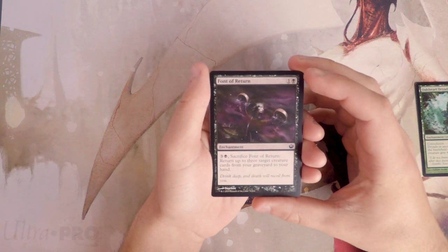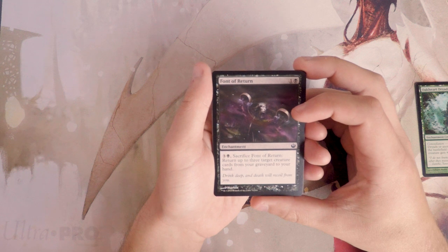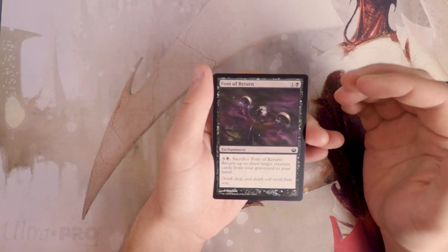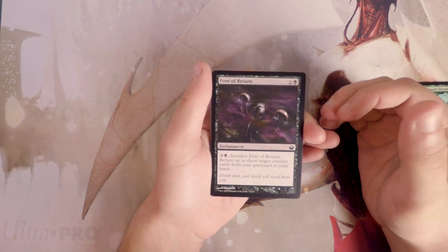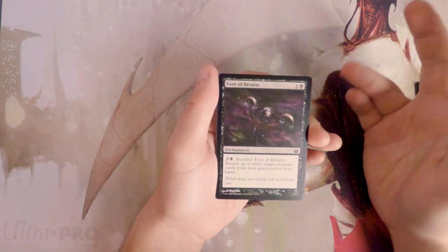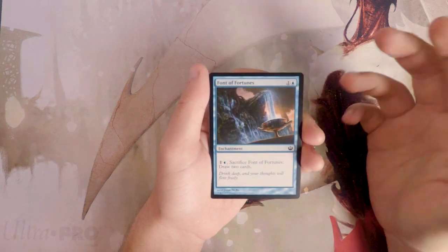Font of Return is a two-cost enchantment — you can pay three and a black and sacrifice it to return up to three target creature cards from your graveyard to your hand. I don't really like this card. You have to invest six mana and a full card to get those cards back. Yes, you get three of them, which can be awesome, but it's just too much of an investment for me.